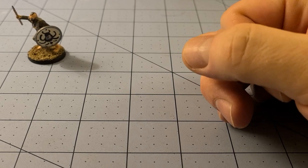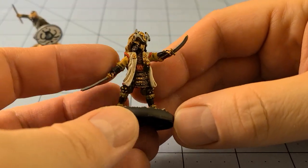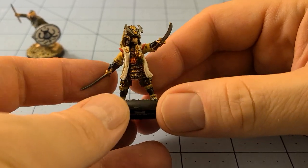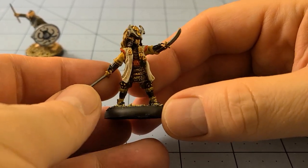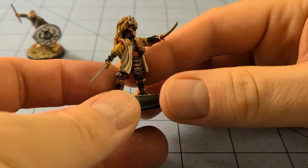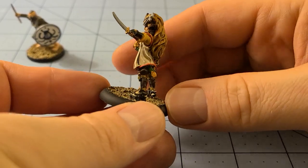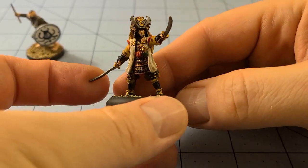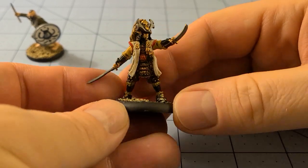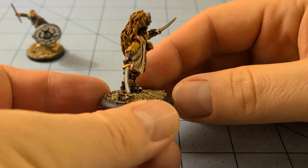Next in our rather eclectic mix is a Mini Crate Legends of the Five Rings Samurai, specifically from the Lion Clan. I believe this is Akoro Totori — though I'm not sure that's right. I tried to paint him up in pretty standard lion colors. I figured his armor should be black. Nice sculpt, though the swords feel a little short.